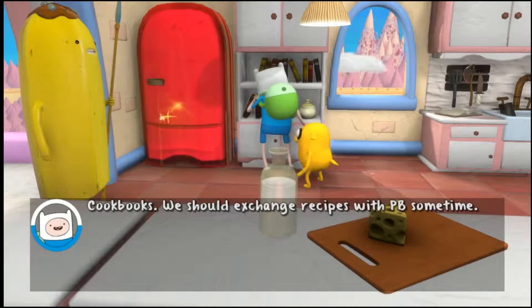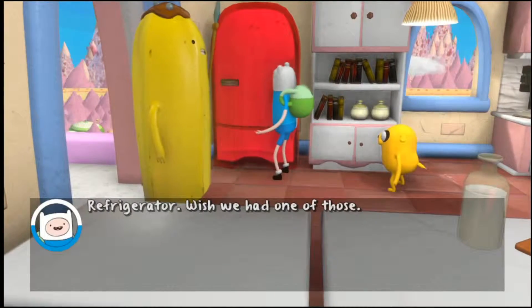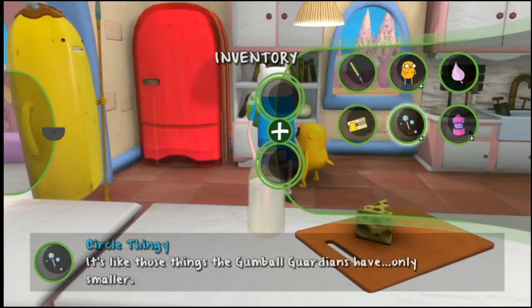Cookbooks. We should exchange recipes with PB sometime. Refrigerator. Wish we had one of those. Do I still... oh, cool, I do.